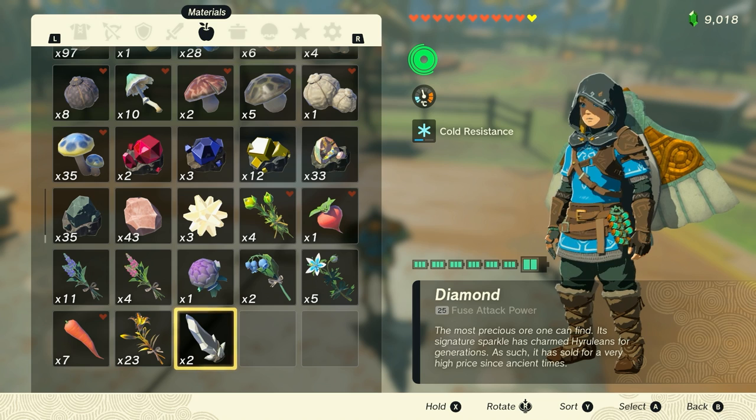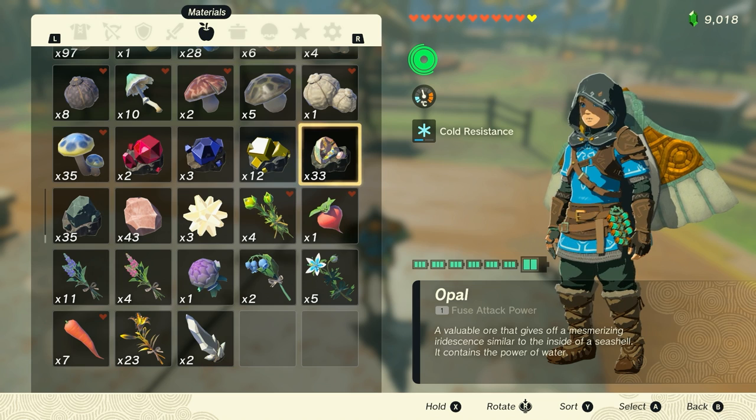To get this glitch to work, you have to have the item at the bottom of your inventory screen. To do that, you have to completely drop all of the items on the ground and then pick them back up. So if you were going to do this with opal — I have 33 opal — I would have to drop all 33 opals on the ground. You can do this if you have a lot of items already, but the process would take a lot longer that way.